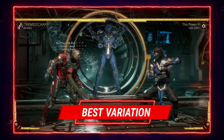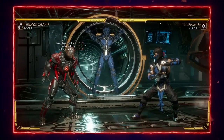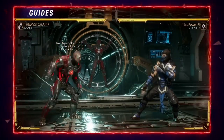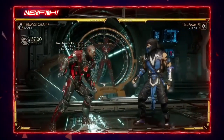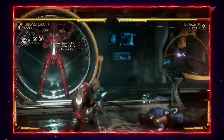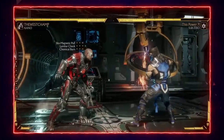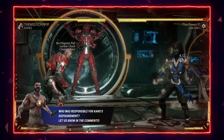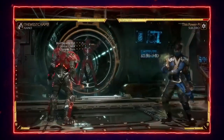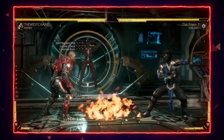Kano's best variation setup — and probably the most popular, especially because of my performance at WePlay — is Biomagnetic Pull, Lumbar Check, and Chemical Burn. Biomagnetic Pull is a 14-frame mid that pulls the opponent in for a full combo on hit. Lumbar Check is his command grab — on hit it does 13 damage, and EX'd it does 18. Chemical Burn deals DOT damage; when amplified it throws a lighter on the ground, and if the opponent walks into it while the acid is on them, they get lit up and it's unblockable.